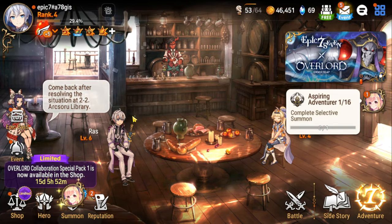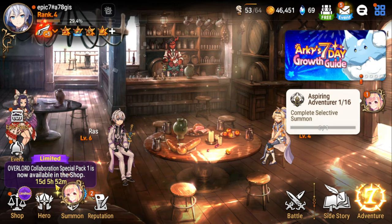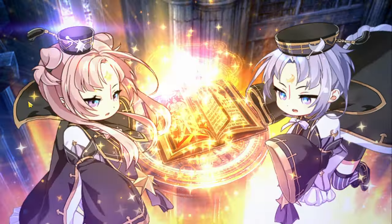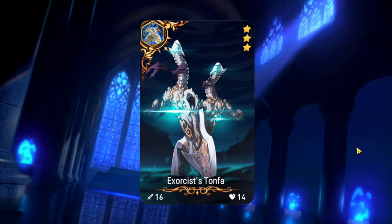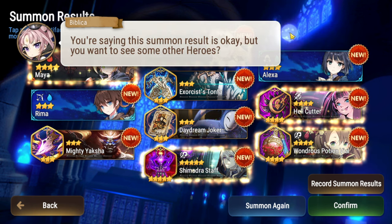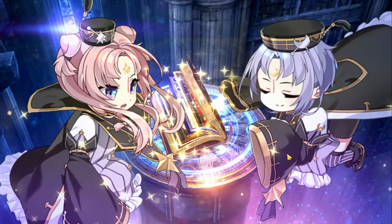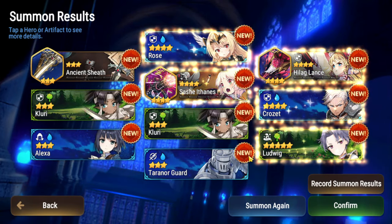I'm probably going to link his channel in the description. I'm going to be doing this and updating you each day on my progress. Today I'm going to be getting my Selective Summons done and we're going to be going for Distaina. We're just going to keep summoning until we get Distaina here. I might skip to just when I get the results that I want, but this is basically how it works — you just keep summoning it over and over. When you see one that you might want, you record it right here. They each come with their own cool animations.